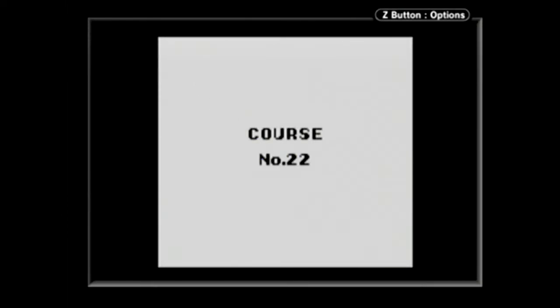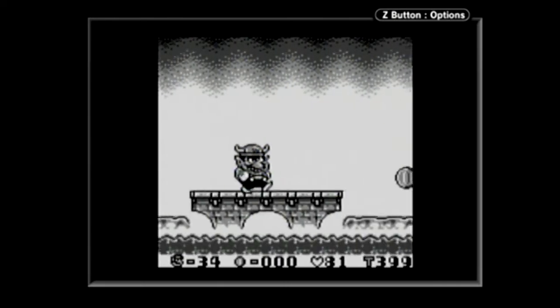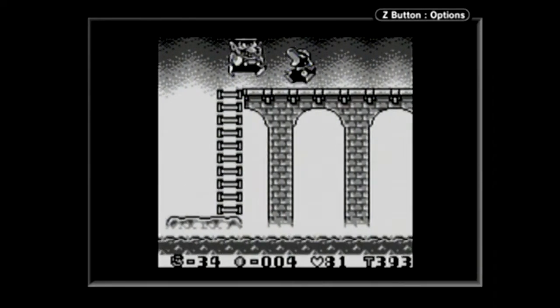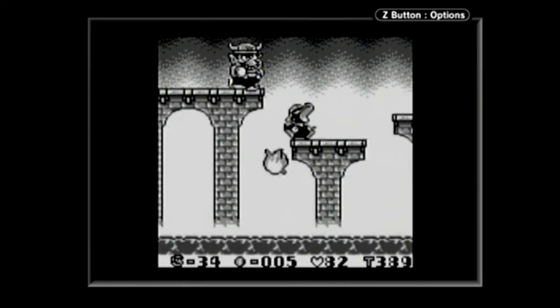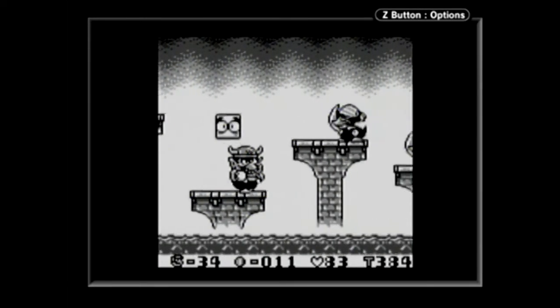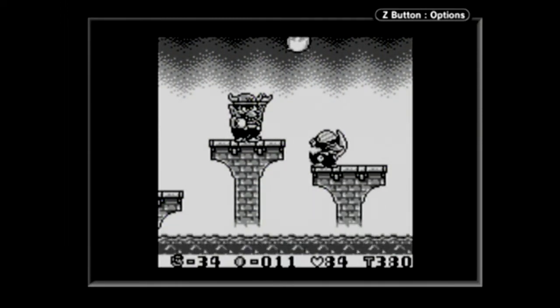Let's go ahead and move on to course number 22. Be careful here because there are fire bulbs. This was actually the stage that was shown in the demonstration at the beginning — I didn't even remember this game having a demonstration; I thought it was only Mario Land 1 and 2. So all the Mario Land games have a demonstration. There's a bull pot in there — I'm not going to take it yet, just in case something stupid happens.